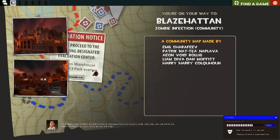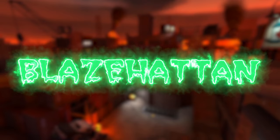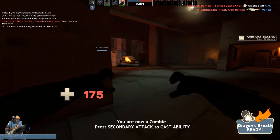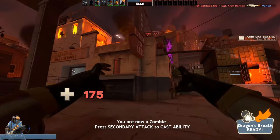The first map we are testing is Blaze Hatton, which is a zombie infection map — so we get to test those new zombie infection updates. It's on one of my favourite MVM maps, Manhattan. I'm seeing a few missing textures there, but we move. Very weird seeing it from a different perspective like this.